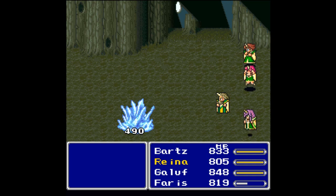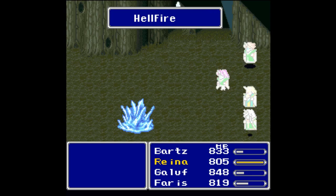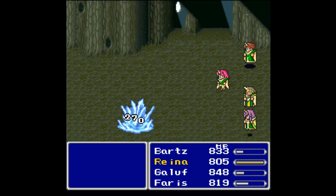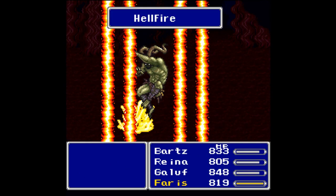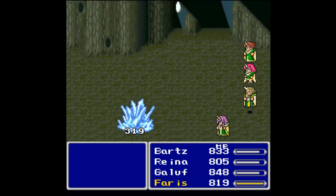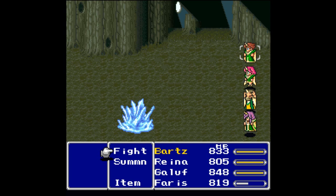Once they get under 3000 HP — and they do have 7777 HP — they start spamming high-level magic, each of a different element. This guy, should he get under 3000 HP, is going to use an attack known as Earth Shaker, which is an earth elemental attack. Since we're floating, we'll be immune to that. But this could take a while because of how little damage we're doing — I might run out of MP.